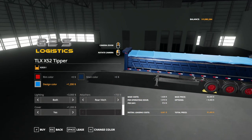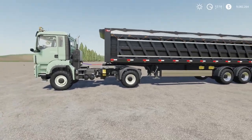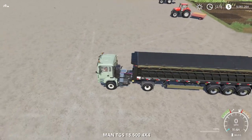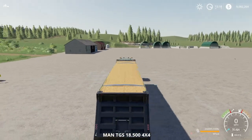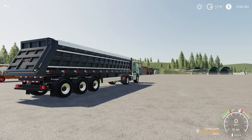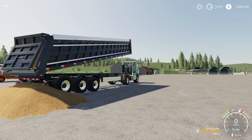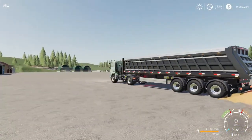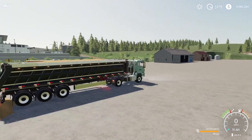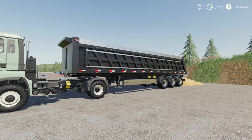Hop out of here, take a look at it, and open the cover. We'll fill it up with — yes — 250,000 liters of wheat. Lift control I to unload. It unloads relatively fast for having 250,000 liters in there. Lights on it look great. Nice trailer. Well done — of course it's by 82 Studio, so it's going to be well done. That is the TLXX52 tipper.